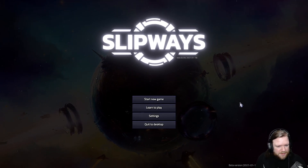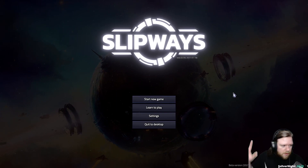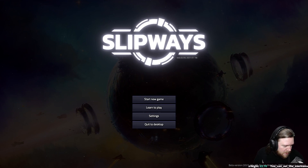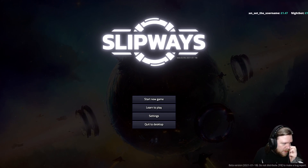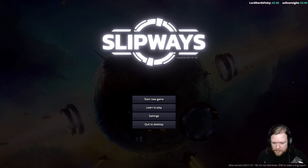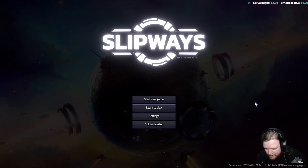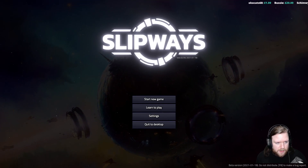We will very quickly go through the learn to play — it doesn't take very long — and then we'll start a new game. I should note that I'm going to move my head up slightly because the developer asked me to make it very clear that this is beta. This game is not yet out. This is just a first-look type thing. I'll put my head above the beta version indicator, and F8 is the bug report.